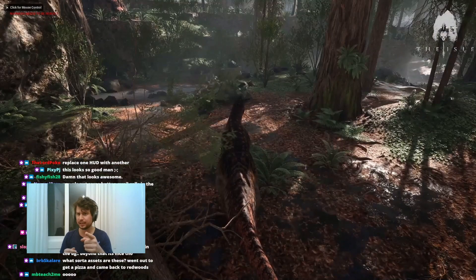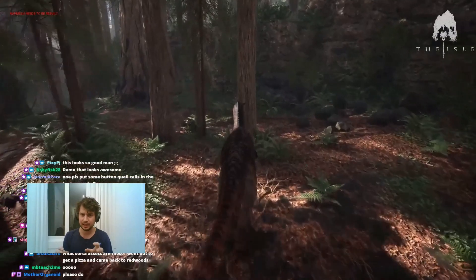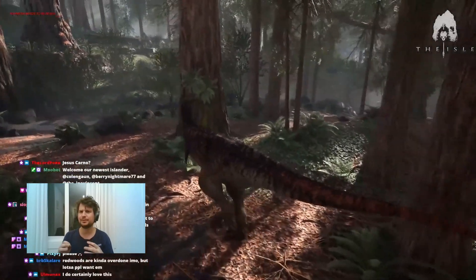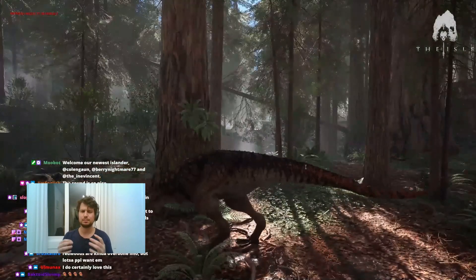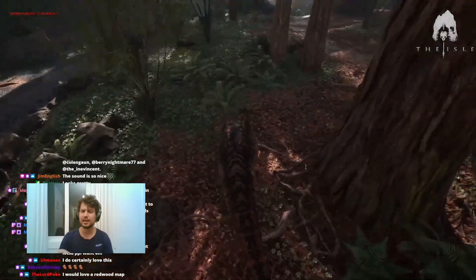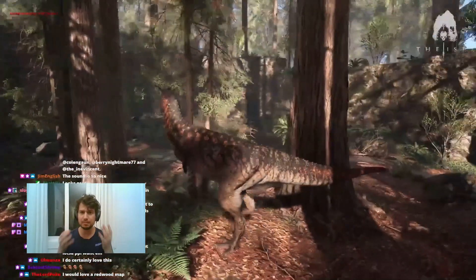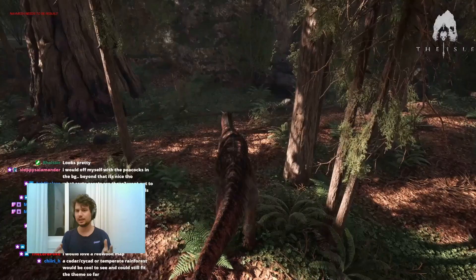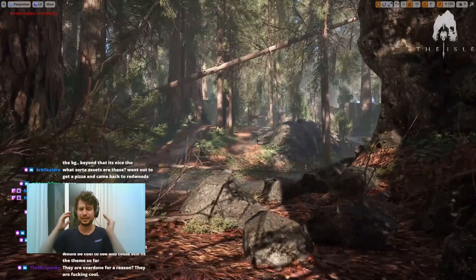I want you to notice the attention to details: different trees have different bark types, and on the bark there are different types of moss. They have studied this environment for a long time — the light, the shadows, everything has been studied to the last minute detail. They have done an excellent and great job. Bravo. All of this was leaked by Mr. Dondi, the main developer — the boss, let's say — and the whole team is doing a fantastic job.